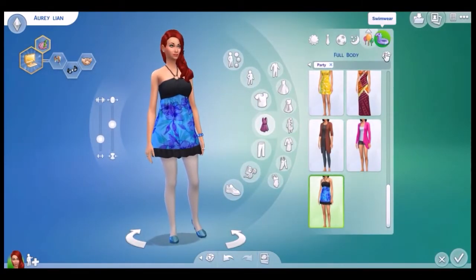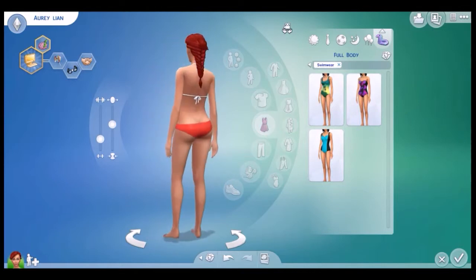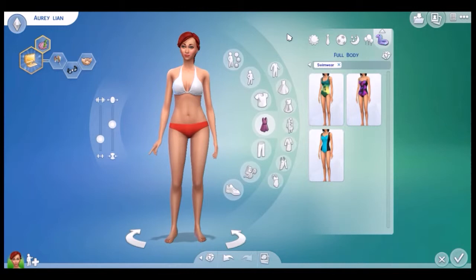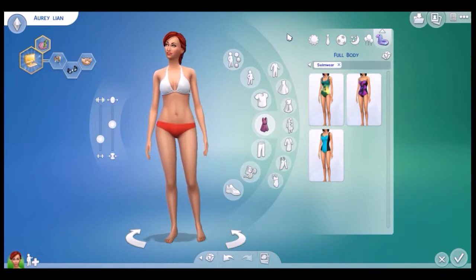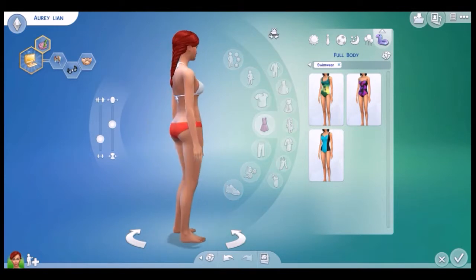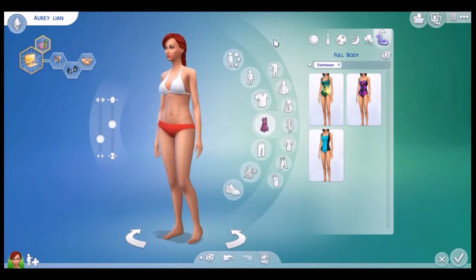And now let's go to swimwear, which I went back to the red and white. This is also the same hair that her Sim originally had in the series, before she did the makeovers for everyone.